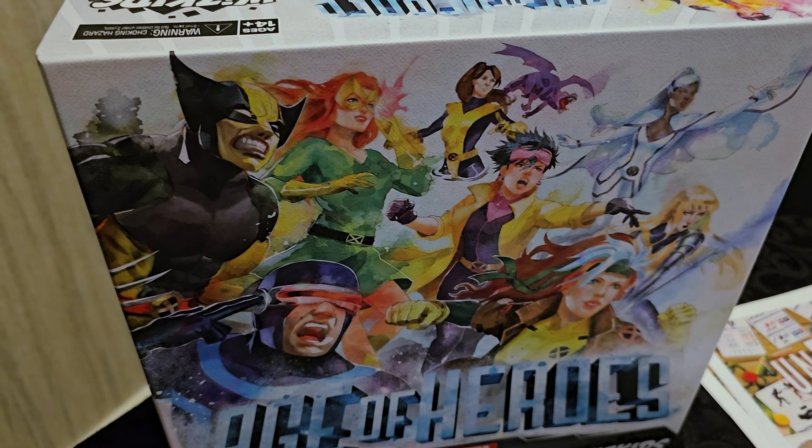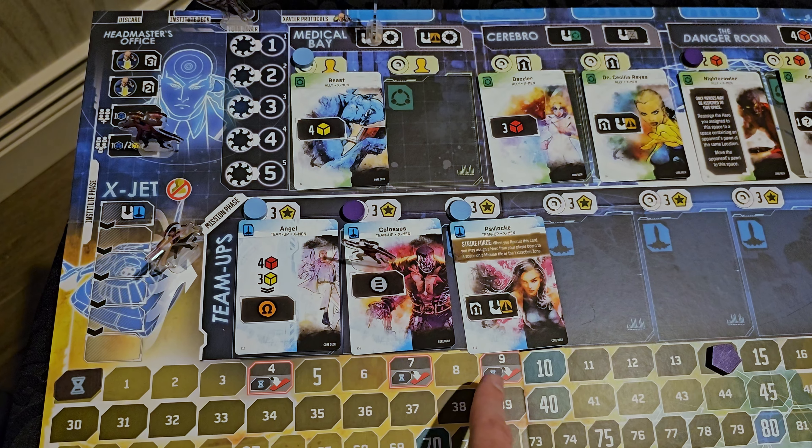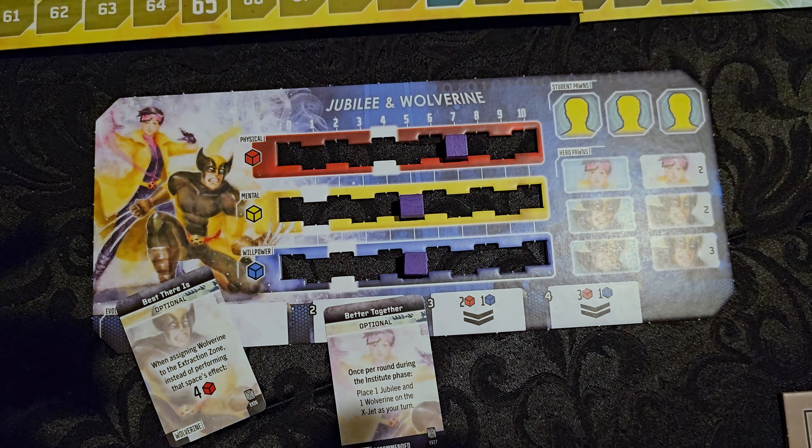The latter half of each round is basically deploying out via the X-Jet to bash on some villains. These are the villains over here, and this is one of the primary methods of scoring points in the game — doing damage to villains. Eventually you'll progress through minions and then come to a big bad that's going to be big points, but it's going to require you to be a tougher test. And over here, this is the mission phase going out via the X-Jet. You'll be adding spaces here via these team-up cards as well.